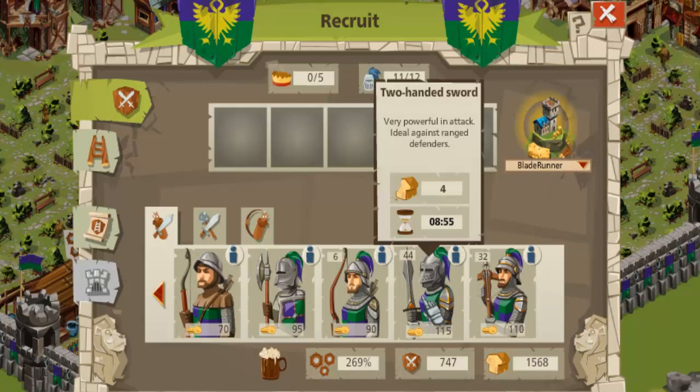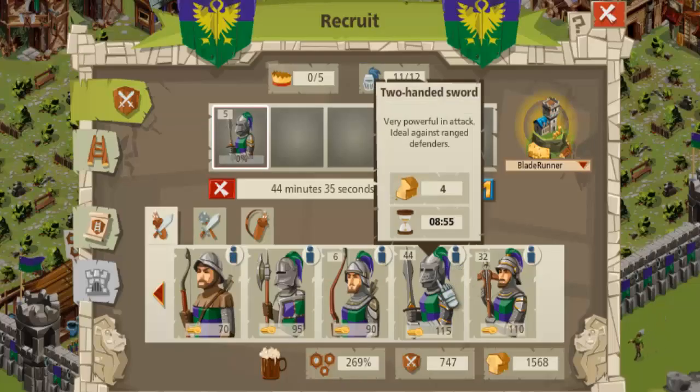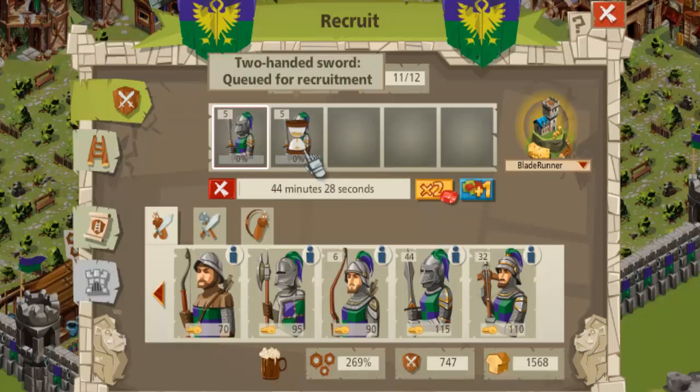Let's just say for example we went to the two handed sword, we click on that, select five of them, and might do two lots of those. We can see that there's 44 minutes and 29 seconds for the first slot and 44 minutes and 25 seconds for the second, so for 88 minutes we're not building anything else.